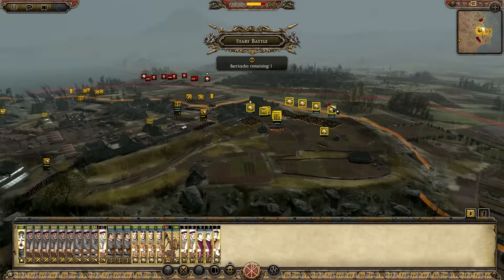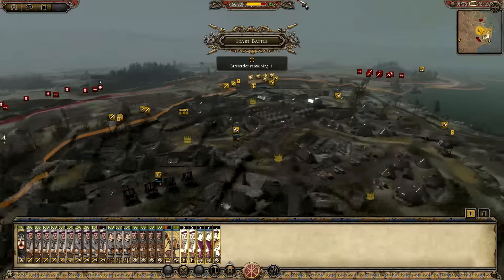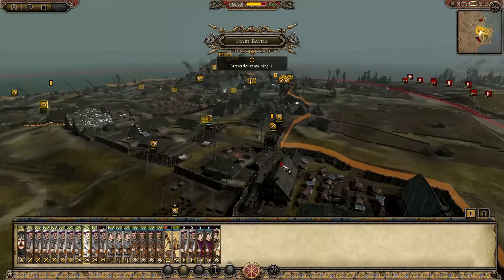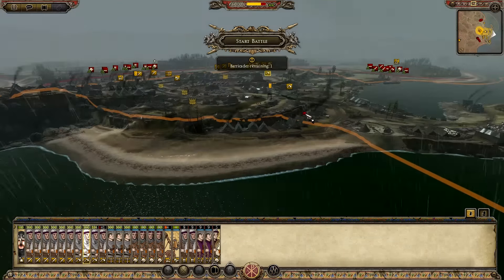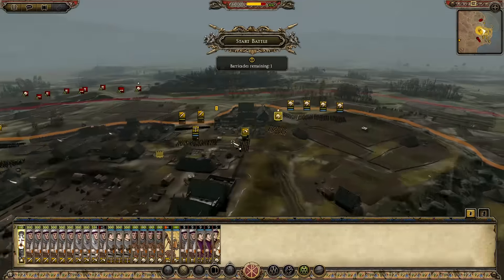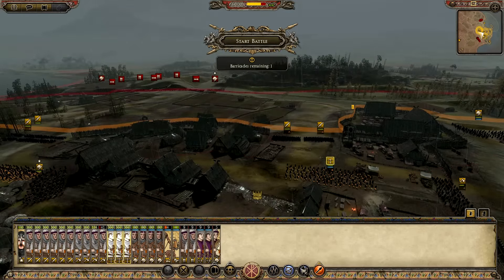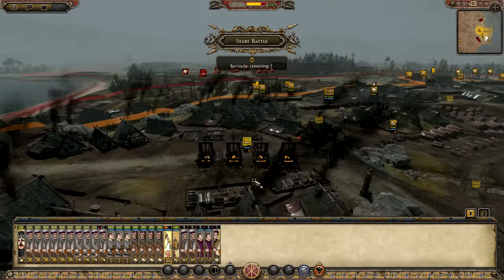I'm going to leave these smaller units, which are basically worthless, to just go up here and hold the town square - there's no use for them. I think I've sort of fixed up everything. We're gonna have a bit of a problem on this side if we're not careful, but I think we've blocked all the points. I reckon even like one unit of Varangian Guard will be able to hold that pretty well. We also do have reinforcements. My giant Ballista here should be able to get a pretty good shot off. Let's start the battle.